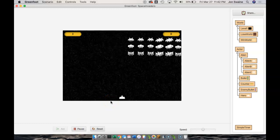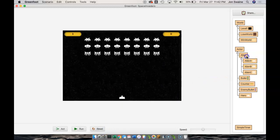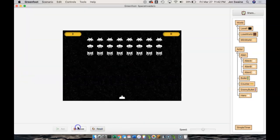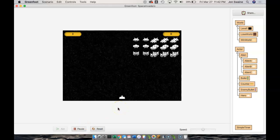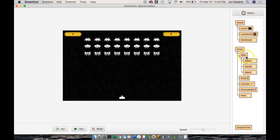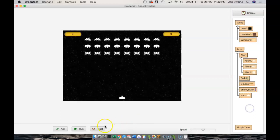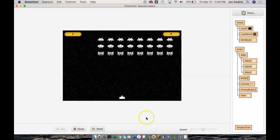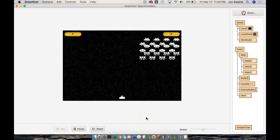There we go — we have that effect where it's starting to come down the screen. It's probably not enough, so let's change yMove to 10 and run it again. Still not quite enough — let's try 20... let's go 25. Okay, now we should see something more dramatic. There we go, now the aliens are starting to come down the screen towards the hero.